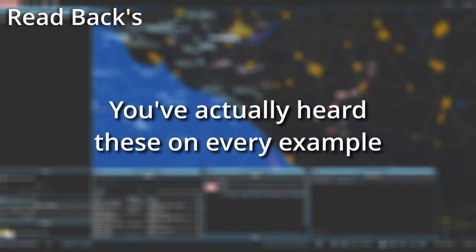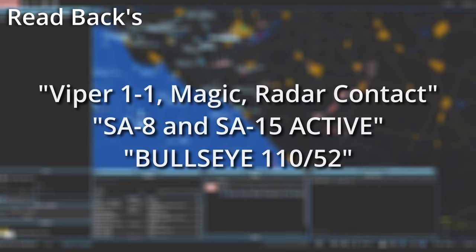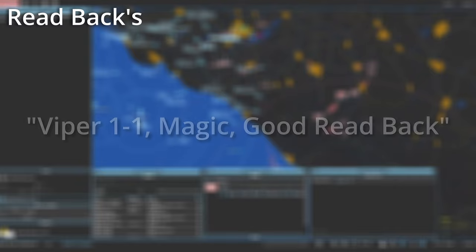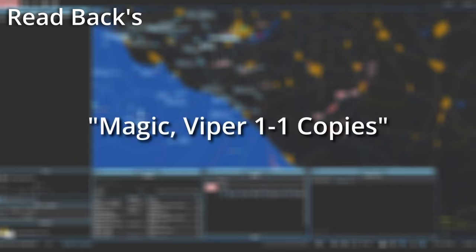Readbacks are an entirely optional thing that most aircraft talking to you will do. A readback is simply the aircraft reading your transmission back to you, often abbreviated to confirm they understood everything you said. In the SEAD tasking example, after responding with Viper 1-1, Magic, radar contact, SA-8 and SA-15 active, bullseye 1-1-0, 52 — Viper 1-1 may read back: Magic, Viper 1-1, SA-8 and SA-15 active, bullseye 1-1-0, 52. If they read back correctly, acknowledge them simply with: Viper 1-1, Magic, good readback. Other aircraft may simply respond with: Magic, Viper 1-1, copies.